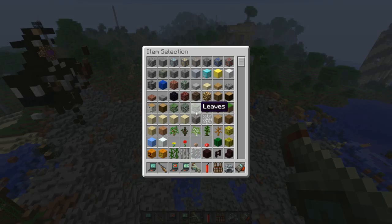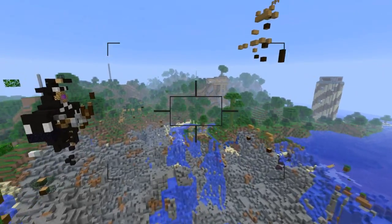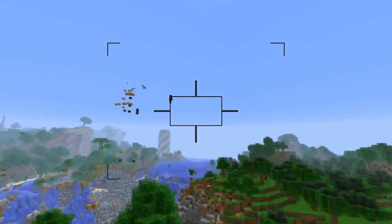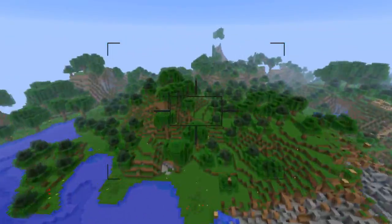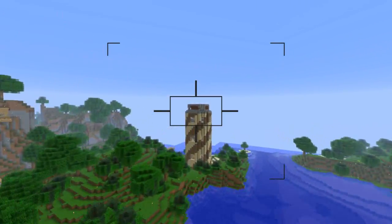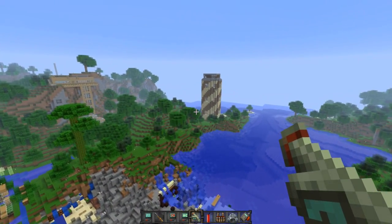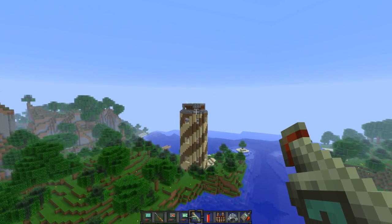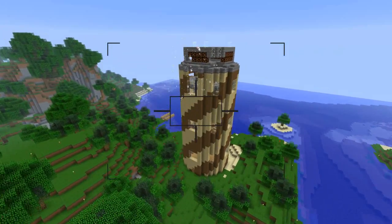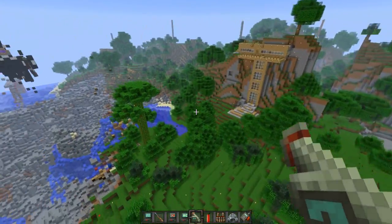This next one is the Valkyrie Missile — pretty self-explanatory. You fire and get a first-person point of view of the rocket itself. If you want to speed it up, you just right-click and it will start going really, really fast — and it's really hard to control. The explosion is not too big, or maybe I'm just too far away. It doesn't appear to do that much — it does a fair amount of damage to wood, but overall this is really not all that exciting of an explosive.